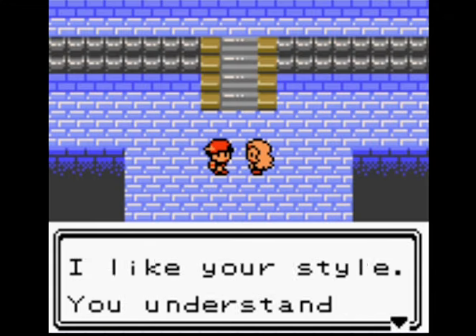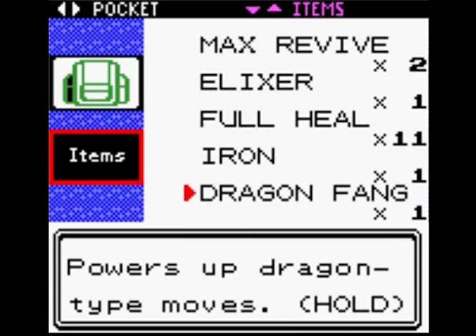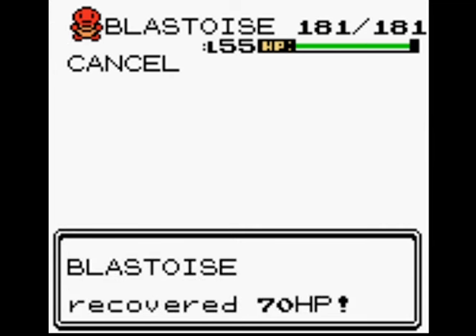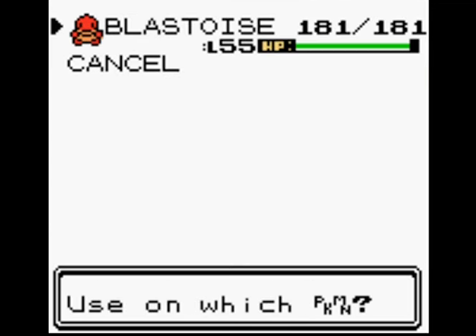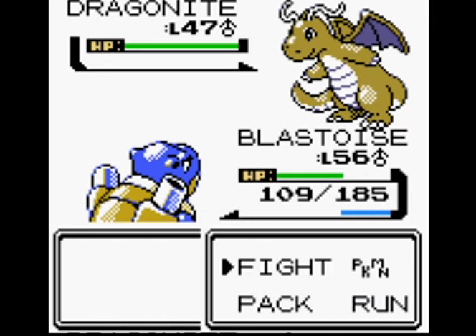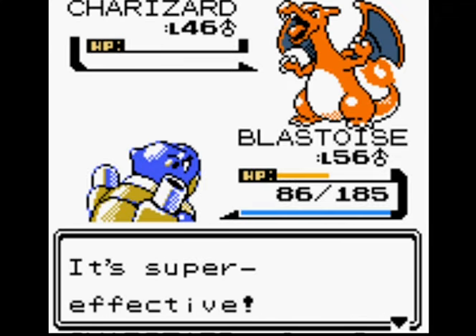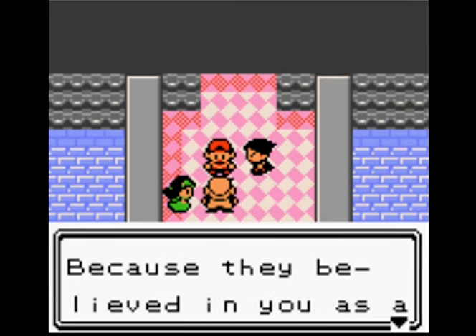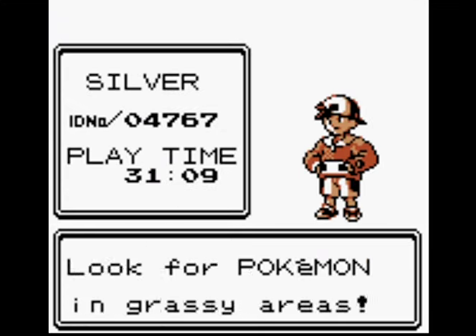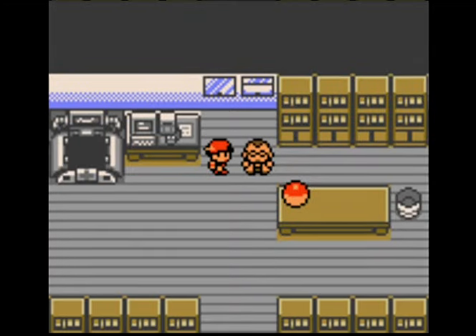Let's continue on to Bruno. Hit with Surf, then Dig — Dig misses, then Protect. Get rid of Hitmonchan. Blastoise got confused and hit itself in confusion again. Onix is no problem but Bruno almost knocked out Blastoise, which is quite funny. Blastoise back to full health. Running out of PP for Surf, so I'm going to have to start using Ice Punch. Ice Punch on Vileplume — very nice. Luckily Stun Spore didn't hit me; if it had that probably would have been a loss.